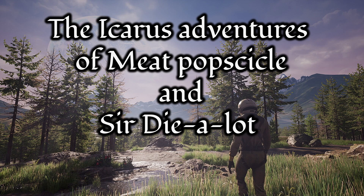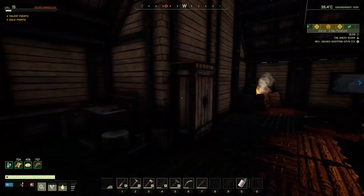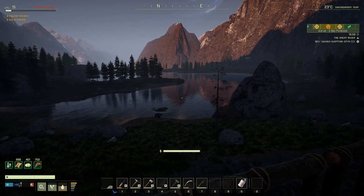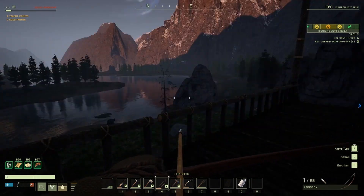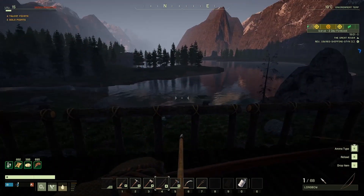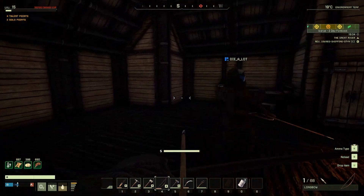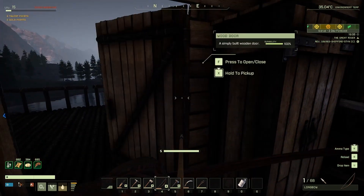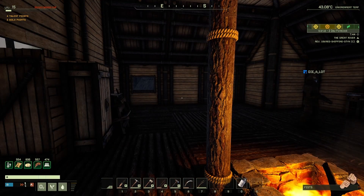Hello friends, and welcome again to the Icarus Adventures of Meet Popsicle and Sir Dialot. In this episode, we are leaving this crappy little house we built. It wasn't so bad, but we decided we were gonna be better served leaving to go set up somewhere a little more central in the map.